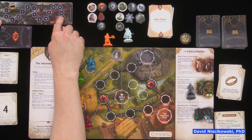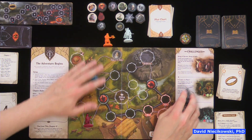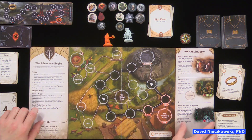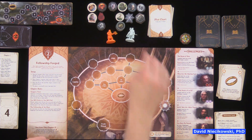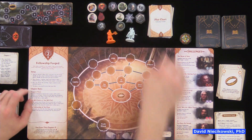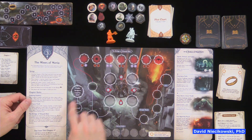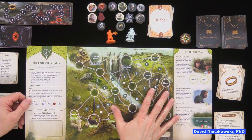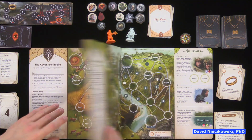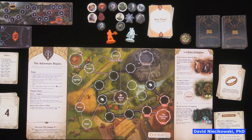The corruption track continues from chapter to chapter. You will reset the chapters, then go on to the Fellowship is Forged, where Gimli and Legolas come in. These are the counters you'll use for the other chapters. The Mines of Moria covers the first movie, and then there are two more chapters for each of the next two movies.